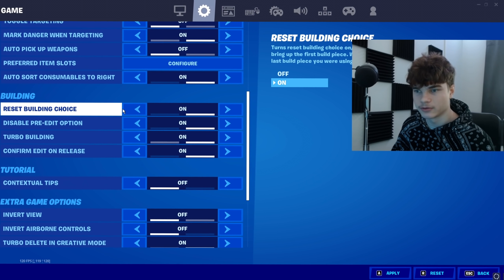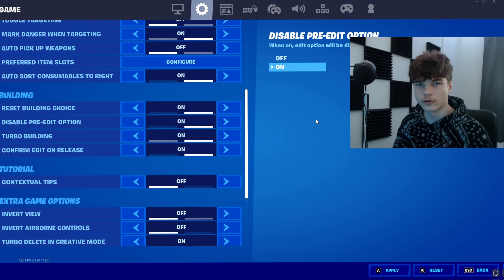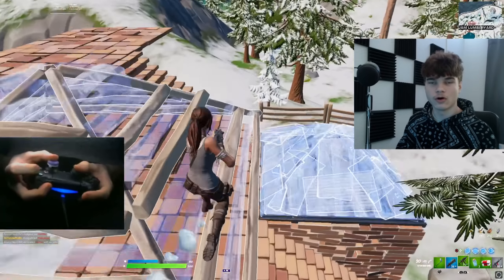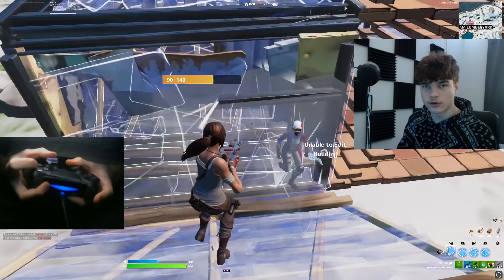Make sure you have your reset building choice on, disable pre-edit option on, turbo building on, and confirm edit on release is up to you. Personally, I use it and I love it. It means that whenever I go into an edit, all I need to do is select the edit I wanna do and then just let go of my edit button and it edits for me.